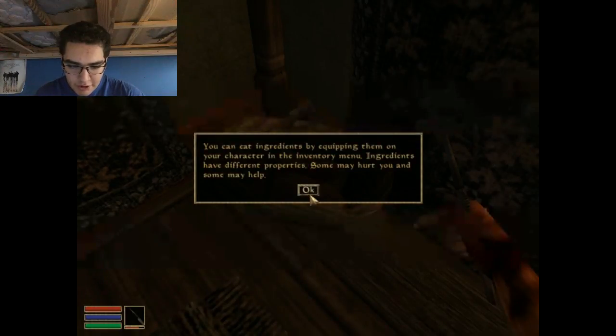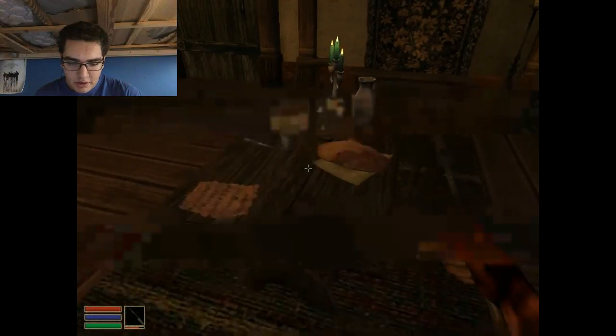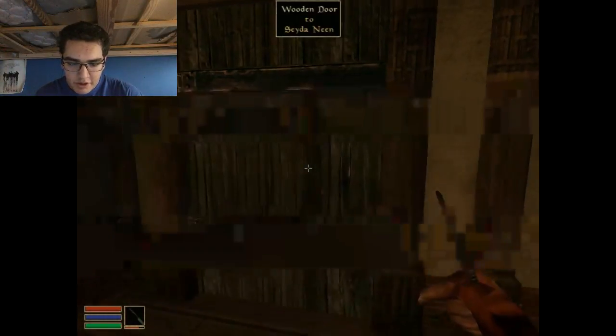You can eat ingredients by equipping them on your character in the inventory menu. Ingredients have different properties. Some may hurt you and some may help. Okay, take the bread. I think we're good to go. I'm not positive.